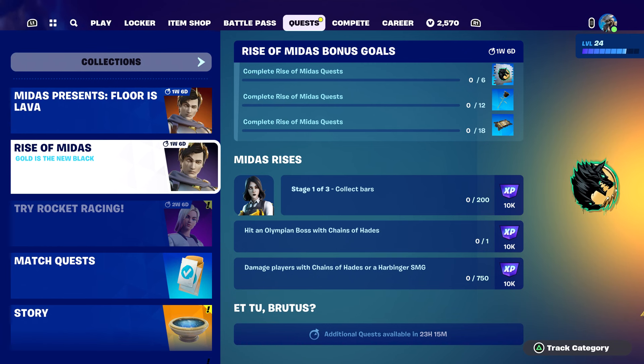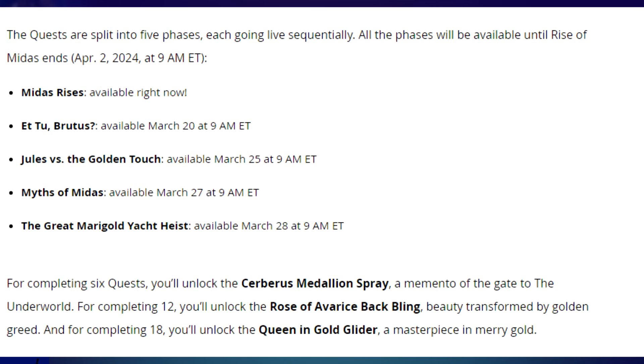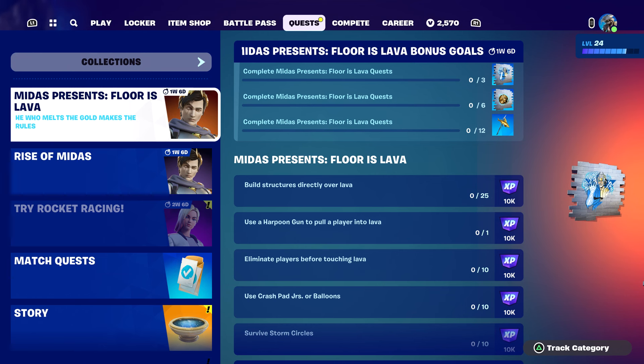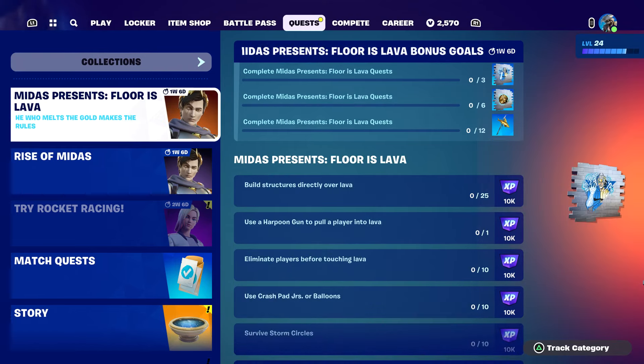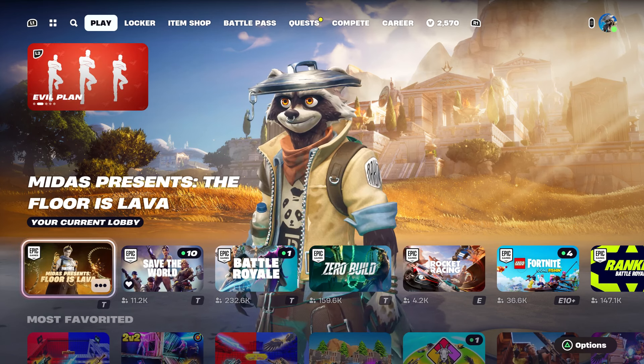There are also some free items available from the Rise of Midas quest — they're not all available yet, but here's when the rest of the quests will become available. If you complete six of those you'll get the Cerberus Medallion spray. Once you complete 12 you'll get the Rose of Avarice back bling, and when you complete 18 you'll get the Queen and Gold glider. So you can get two sprays, a pickaxe, another spray, a back bling, and a glider for free from these Midas quests — those are all of the free rewards you can earn after today's update.